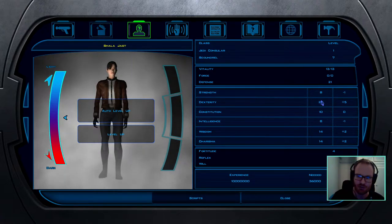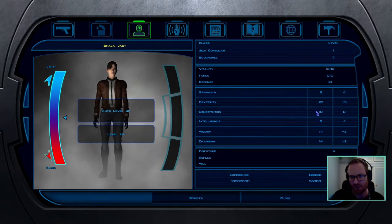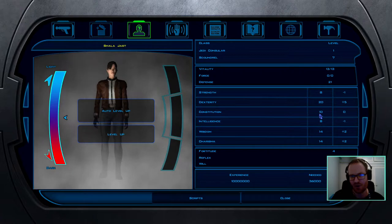I'm playing on impossible difficulty and felt that 12 or 14 CON isn't going to help much when you're getting one-shot anyway. Basically I want to make sure I'm landing my crowd control abilities in order to kill stuff, and just focus on not getting hit.